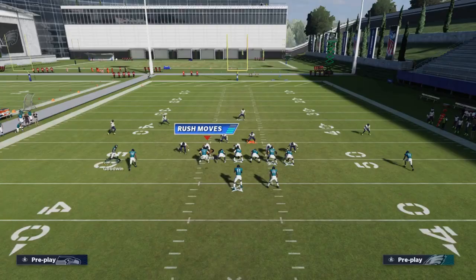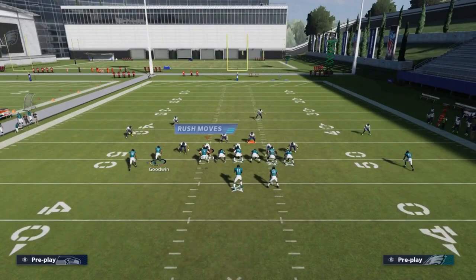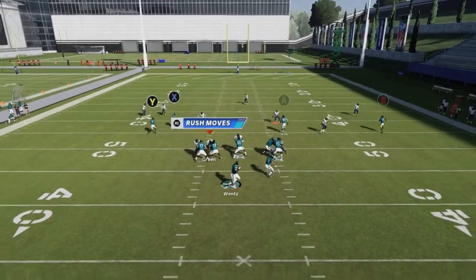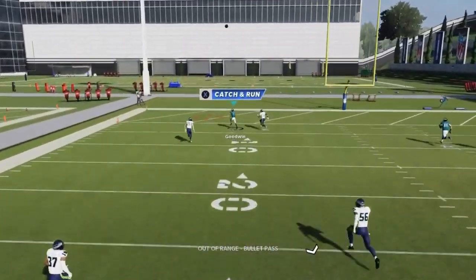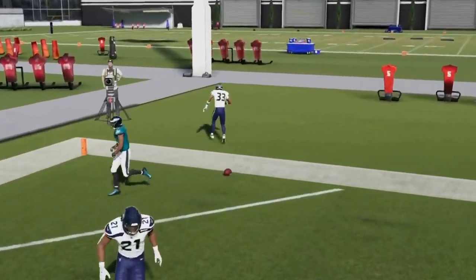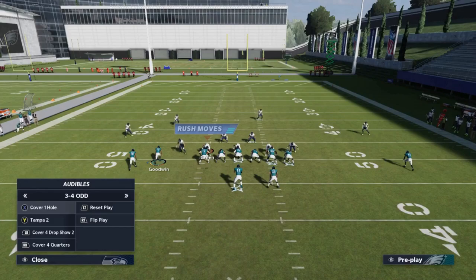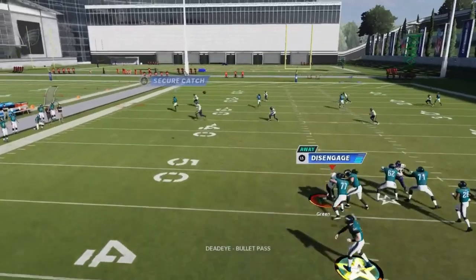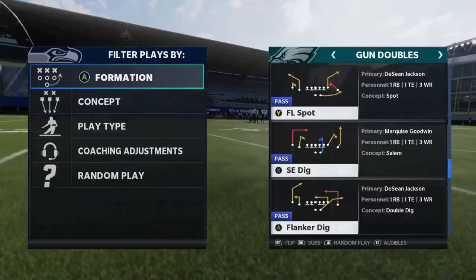Next up we got the FL Spot. Motion in the X route, put him on a streak, block the running back, streak the A route and B route. Against cover three, once the Y route pulls the cornerback, bullet pass lead away for an easy one play touchdown. Against cover four, the Y route gets outside because cornerbacks just don't cover that route — bullet pass lead away.